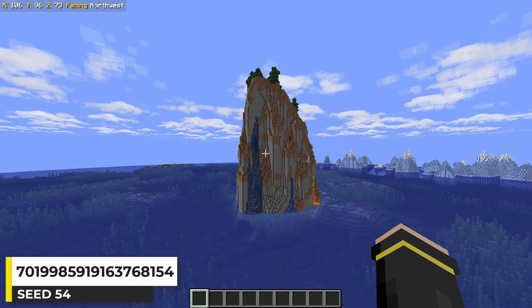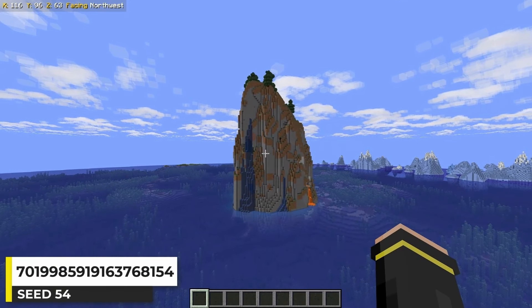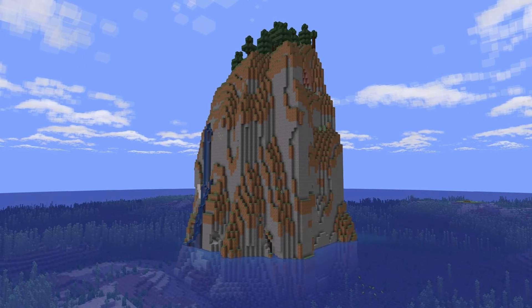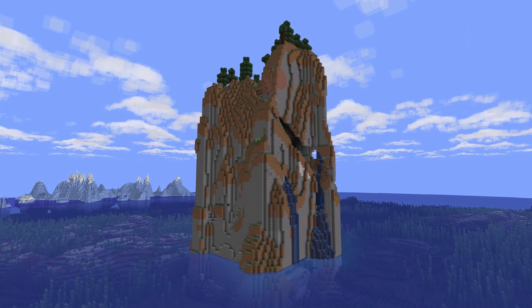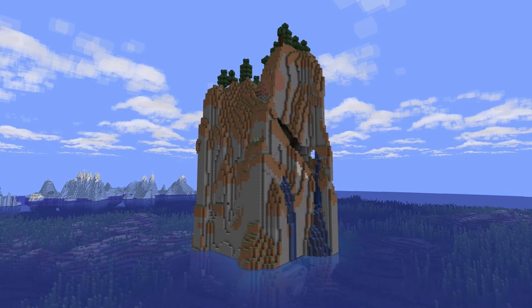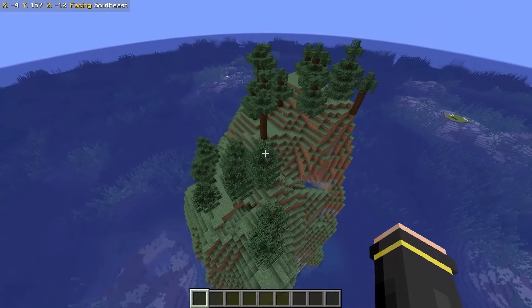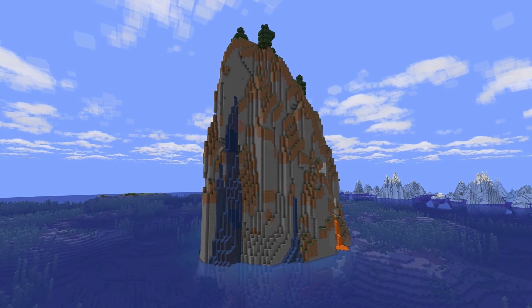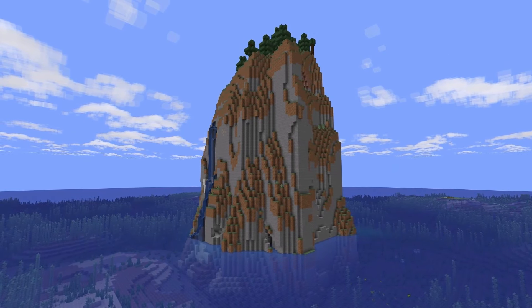This Minecraft seed just looks like a boulder sticking out of the ocean with some trees on top. Cliff islands always look cool, but I think these smaller sized ones are really cool — just a boulder jetting out of the ocean. The island is a taiga biome with some icebergs nearby, and the waterfalls on the island look pretty awesome.